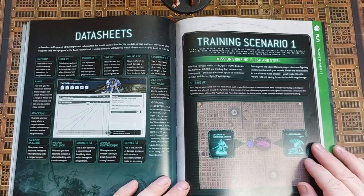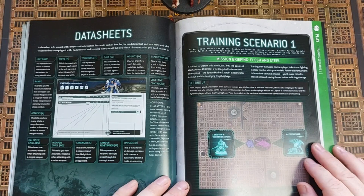Mission briefing: Flesh and Steel. It is a time for war. In this battle you'll try the basics of Warhammer 40,000 in a thrilling duel between two champions — the Space Marine captain in Terminator armor and the terrifying Psychophage. Starting with the Space Marine player, take turns fighting in close combat with your models. Follow the instructions to learn how to make attacks. You'll take hit rolls, wound rolls and saving throws before inflicting damage.